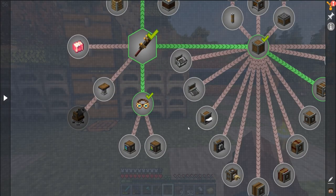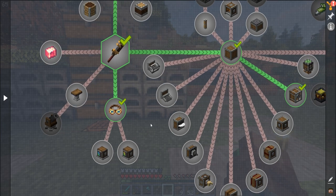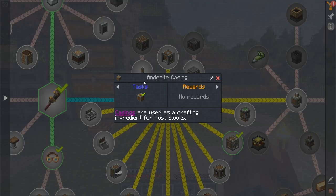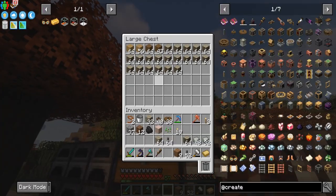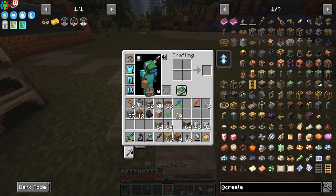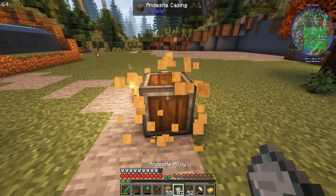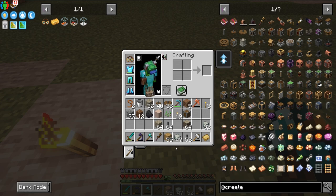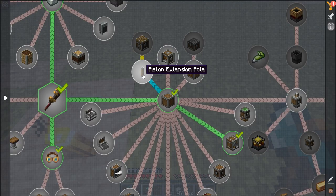There's a schematic table we'll use later. For the andesite casing, all you do is take some stripped logs, grab the andesite alloy, click it, and there you go — andesite casing. Super simple.